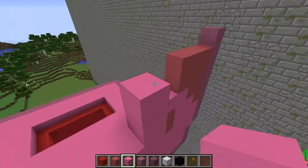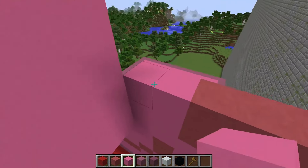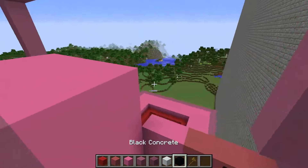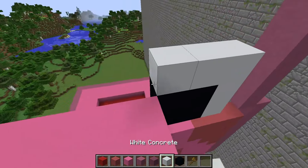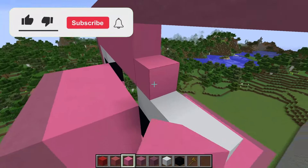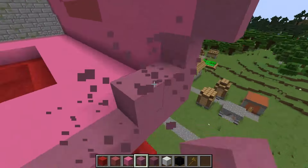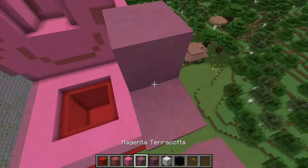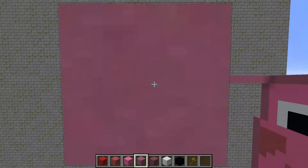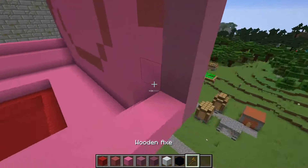And now a big nose. I'm doing great! I'm continuing the construction. I'm building the eyes, delivering the missing blocks, and continuing to build the contour of the head. Friends, write in the comments what is your favorite character from the cartoon Peppa Pig. And I keep building my head. Half is ready. I use commands to fill voids quickly.